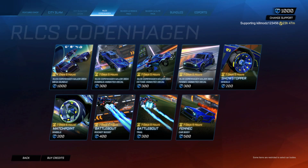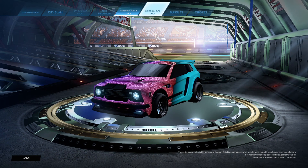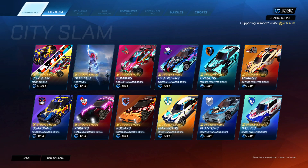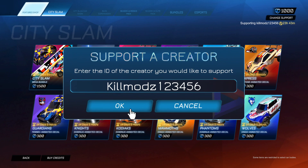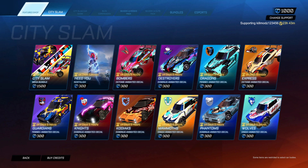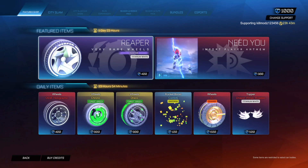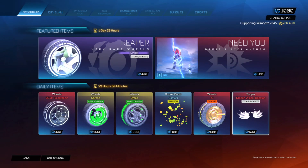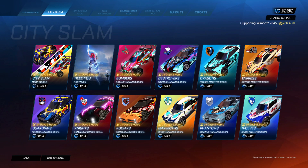If you guys are going to be buying anything, make sure you're using code KillMods123456, hashtag EpicPartner. Massive shout out to anyone who does use that code, it's very much appreciated. Like we saw at the start of the video, if you guys are going to be buying the Titanium White Reapers or anything in the featured shop, let me know. Today's video is about the City Slam. I hope you're all going to have a wonderful and safe rest of your days. Stay safe, take care of yourselves, and goodbye.